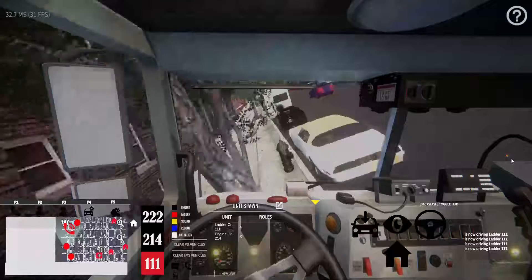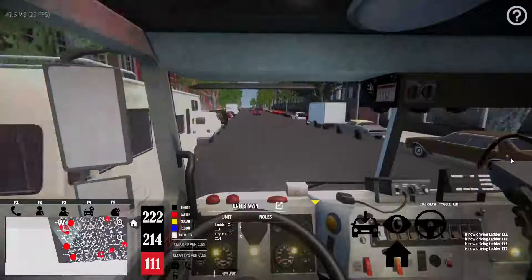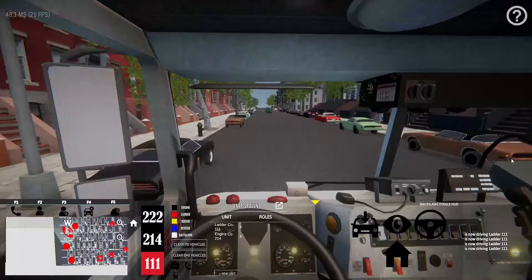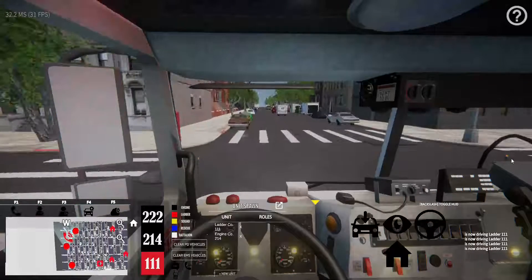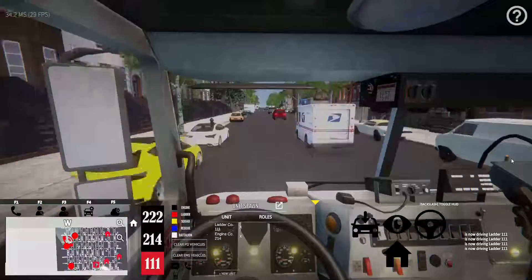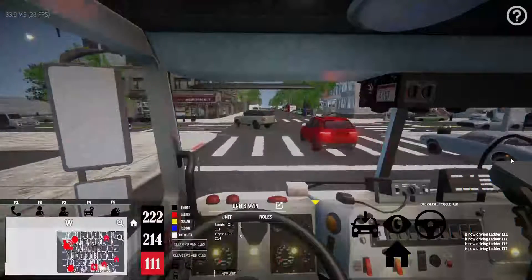When you are trying to run this game, there are a few specifications I recommend. I recommend having an SSD which the game is stored on. This makes it a lot easier to load engines, trucks, and rescues in the game. This also makes the game launch quicker. Another thing I recommend is definitely having at least 16GB of RAM. This makes the game load much faster compared to only having 8GB, which is the minimum. These are a few hardware specifications that I recommend when trying to run the game.